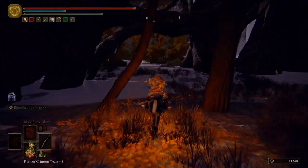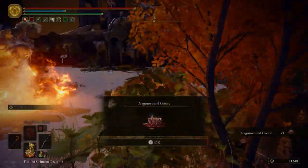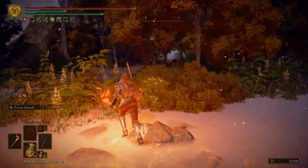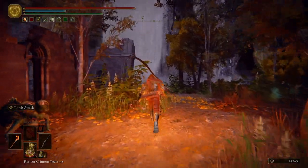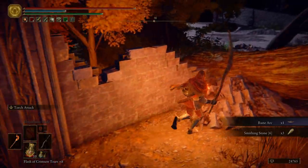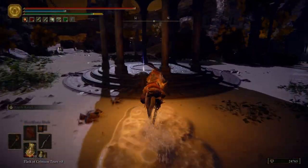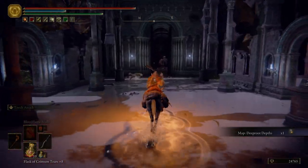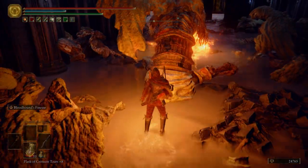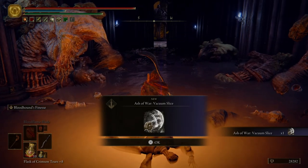Let's go ahead and follow this root system. There's an item we're going to grab really fast — be very careful, there's a gargoyle spitting flames at us. Facing east or southeast, there's a bunch of basilisks over here, so make sure that you have your Beast Repellent Torch out, unless you want to kill all these basilisks. Go ahead and grab ourselves some Smithing Stones and a Rune Arc. Right here we can hop on Torrent and get ourselves the map of Deep Root Depths. We get the Ash of War: Vacuum Slice.